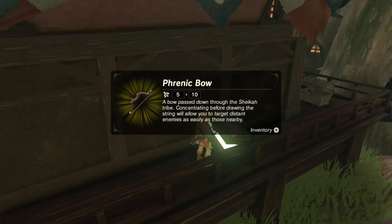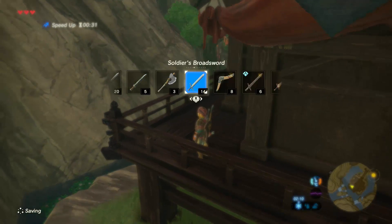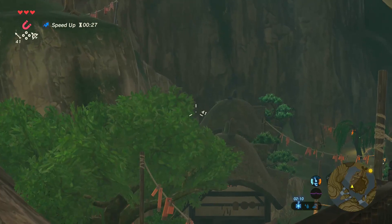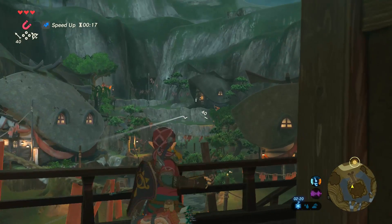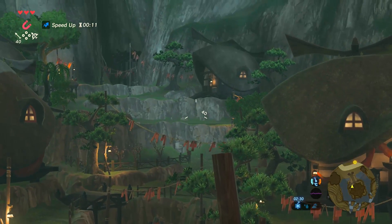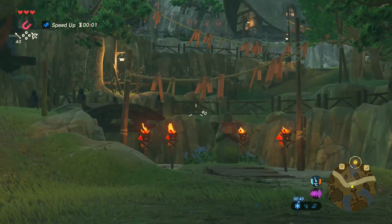What's this — something else cool? Frenic bow — a bow passed down through the Sheikah tribe. Concentrating before drawing the string will allow you to target distant enemies as easily as those nearby. I wonder what that means. Let me have a look. When you use this one, it shows Link in front on the screen — but when you use this one, oh — first person! That's awesome! Can I walk around in first person? No, it doesn't work. Well, I can't sort of walk around like this.